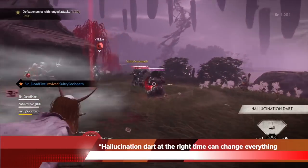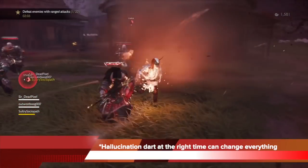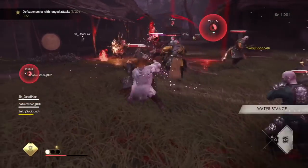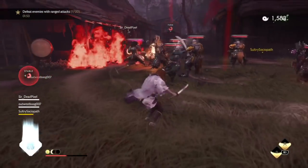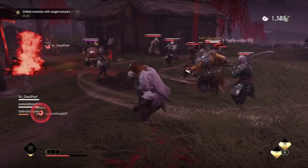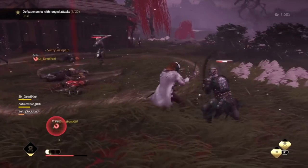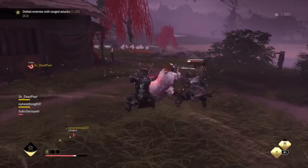Always understand and commit to the hallucination dart — at the right time it can change everything. Here I use the hallucination dart on the strongest spear enemy, and even though we're about to lose the point with my teammate down in our gold survival, you can see my hallucination not only takes that guy away from the fight against me and my teammate, but he's also bothering other enemies. That buys me the time and opportunity I need to just vanish, assassinate, vanish, help my teammate, and eventually help us clear the entire point even though we were outnumbered and low on health.